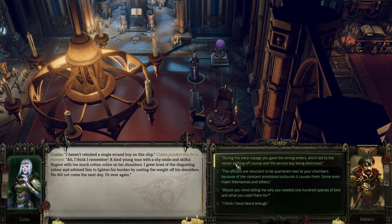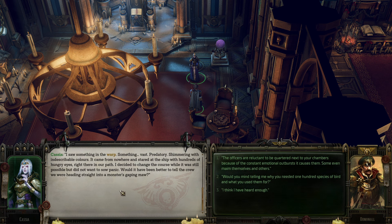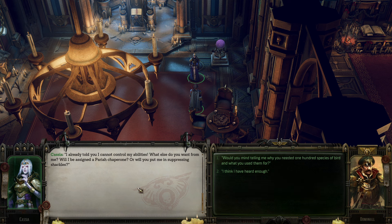During the warp voyage, you gave the wrong orders which led to the vessel shifting off course and the service bay being destroyed. I saw something in the warp - something vast, predatory, shimmering with indescribable colors. It came from nowhere and stared at this ship with hundreds of hungry eyes right there in our path. I decided to change course while it was still possible, but did not want to cause panic. Would it have been better to tell the crew we were heading straight into a monster's gaping maw? The officers are reluctant to be quartered next to your chambers because of the constant emotional outbursts it causes them - some even maim themselves and others. I already told you I cannot control my abilities. Will I be assigned to a pariah chaperone, put in suppressing shackles?